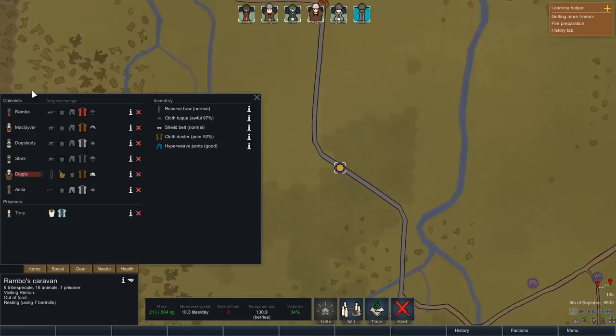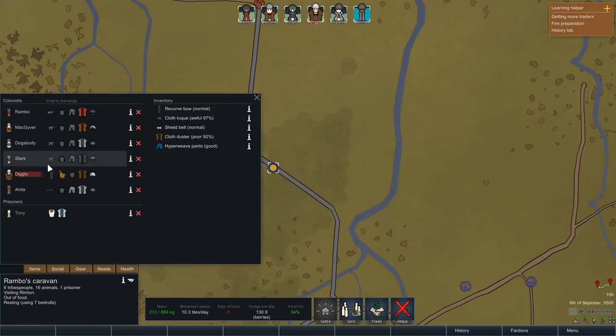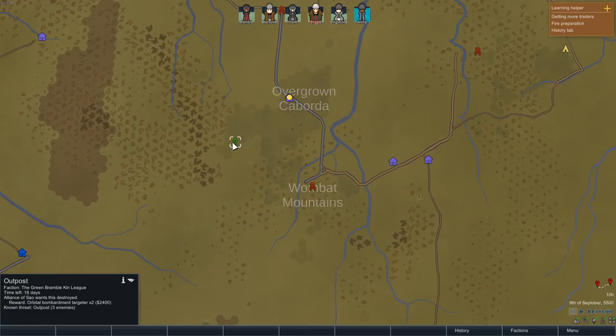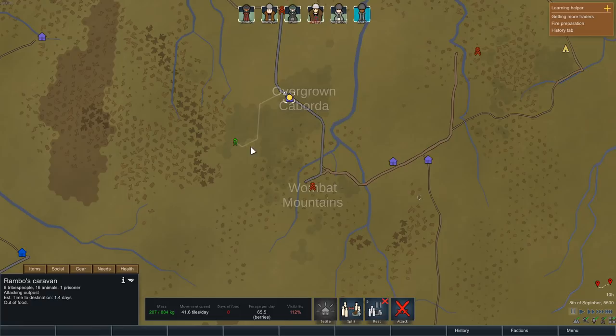Going straight into gear to equip everyone. After much faffing about, the marine helmets are going on Rambo and Stark. Everyone's got a flak vest and mostly a Devilstrand duster. I should really purchase everyone some long sleeve t-shirts to go with those flak pants and hyperweave pants. Also managed to pick up a few t-shirts. Now everyone is quite well equipped — we've got a sniper rifle, a plasma rifle, a bunch of submachine guns. We're ready to do some damage. The first thing we want is to go grab that outpost with the two orbital bombardment targeters.